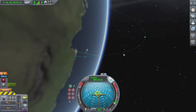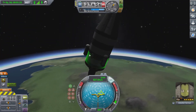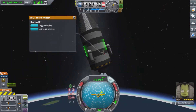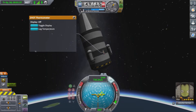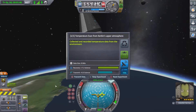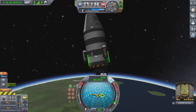Let's look at our trajectory — this looks good. This looks like a good distance for this flight at least. I'm gonna wait until we break atmosphere. And we're out of the danger zone. Log temperature — seven science. We'll observe mystery goo while we're at it. That's nine science right there. That's good. I think that's all we have for now.